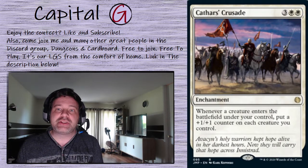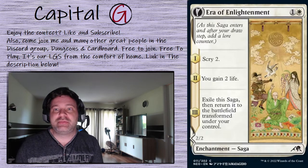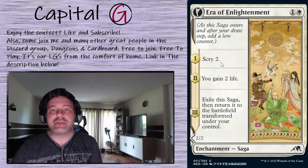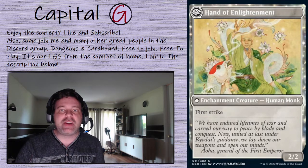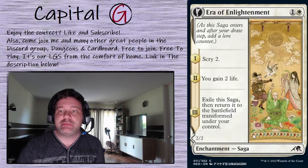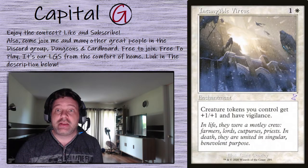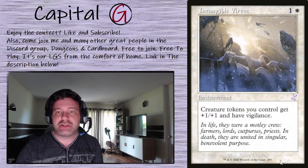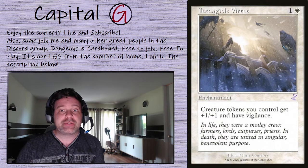On to enchantments: Cathars' Crusade — all those tokens coming in will see each other and make each other huge. The Era of Enlightenment: a fun Kamigawa Saga — Chapter 1 is Scry 2, Chapter 2 is Gain 2 Life, and Chapter 3 is exile the saga then return it transformed into the Hand of Enlightenment. Regardless of how far into the story we go, we can blink it back to the beginning and get that Scry again — pretty good value. Intangible Virtue: a huge anthem effect — white and 1, tokens you control get +1/+1 and have Vigilance. We can swing with our army of soldiers and opponents will have a very difficult time cracking back at us.